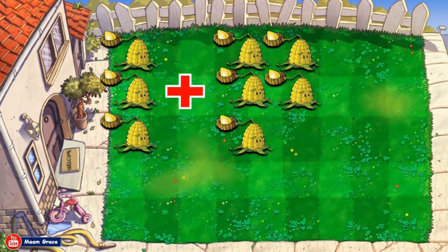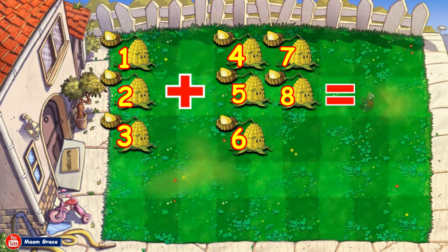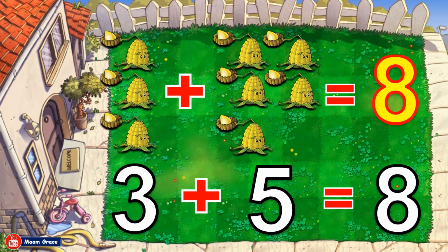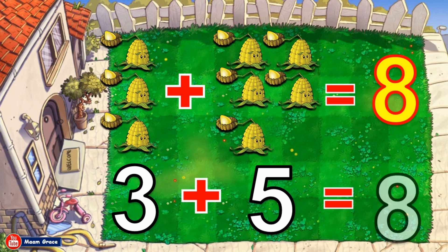Three kernel pults plus five kernel pults is equal to how many? Let us count all together. One, two, three, four, five, six, seven, eight. Good job! The sum or answer is eight. Three kernel pults plus five kernel pults is equal to eight. Three plus five is equal to eight. Good job!